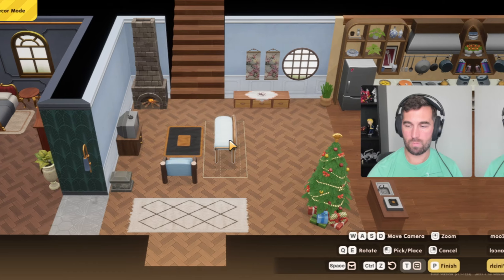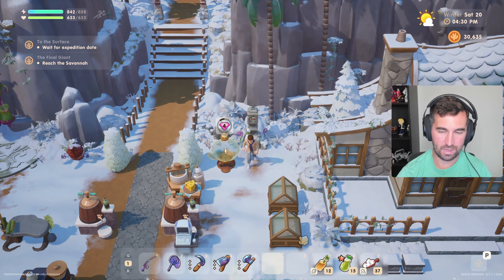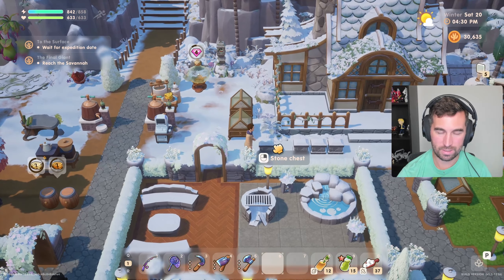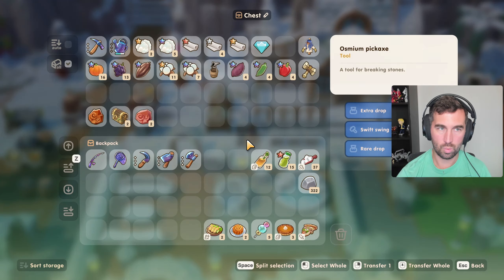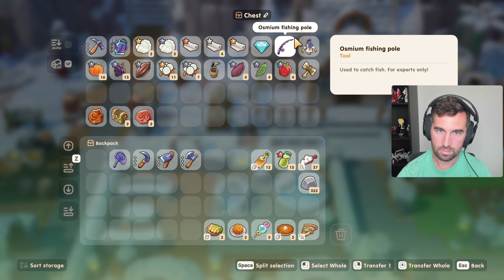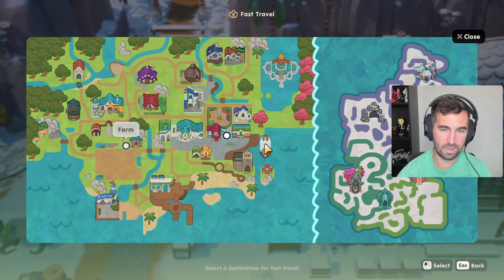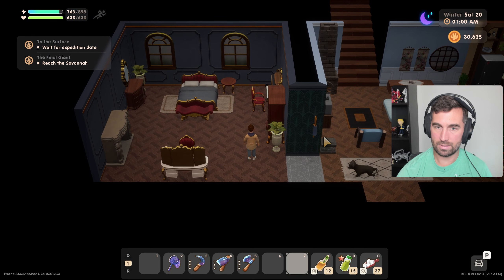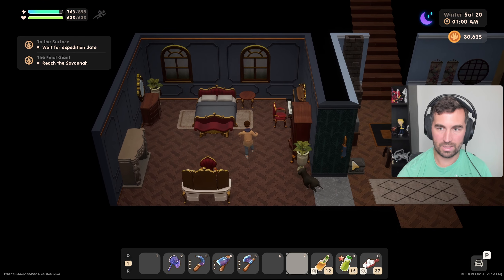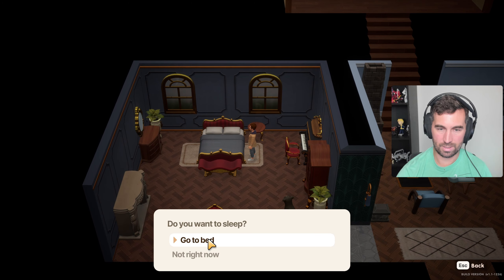I don't really understand yet how to get to the savannah. My main quest says 'reach the savannah' but I don't know where that is or how to get there. It looks good though — too bad it doesn't turn on the lights. I just don't really have any lights in here, just this wall lamp, and it doesn't even light up. That's not ideal.